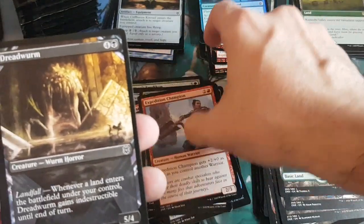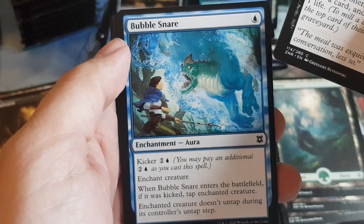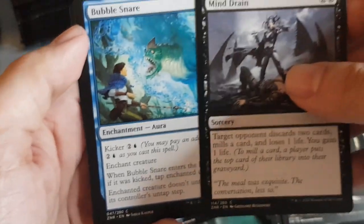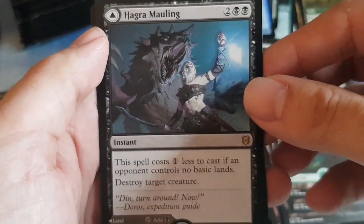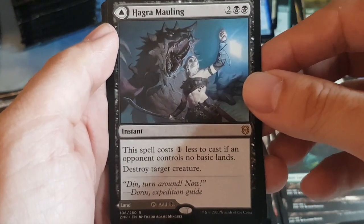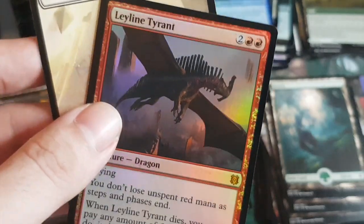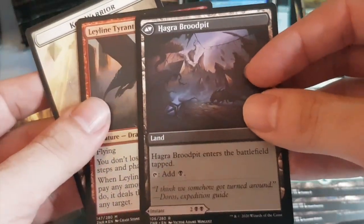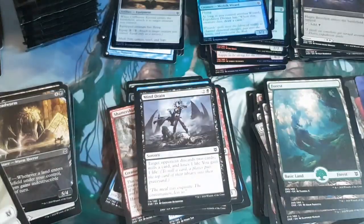Pack twenty-three continues: Red Worm, then Mind Drain, Bubble Snare — fine cards. Head turner: Hagra Mauling — two generic black black, costs one less if opponent controls no basic lands, destroy target creature — an instant that flips into a land. Then a foil mythic: Leyline Tyrant! We have two now — one foil, one non-foil. That's going to be worth a pretty penny.